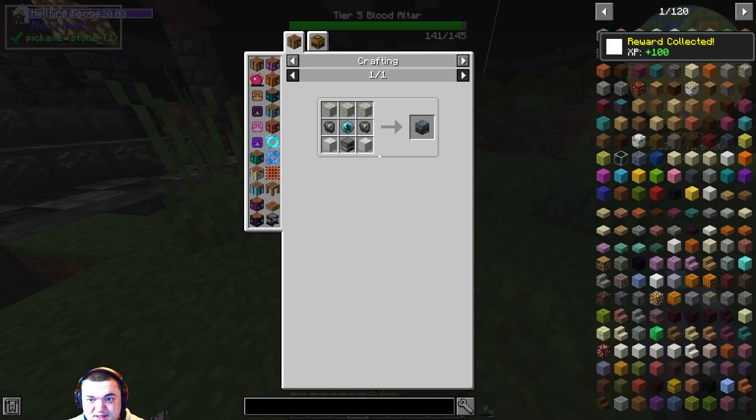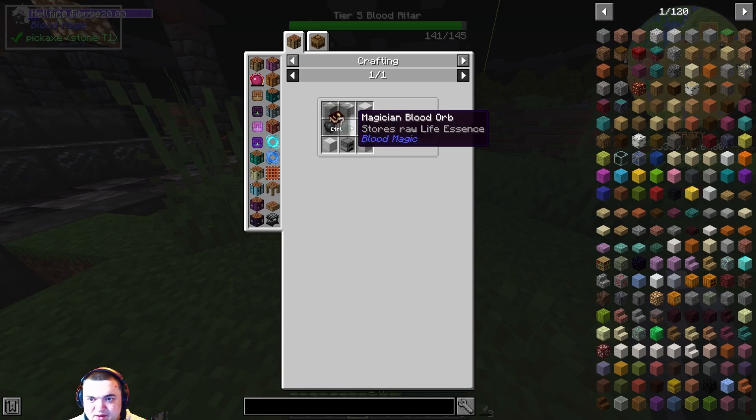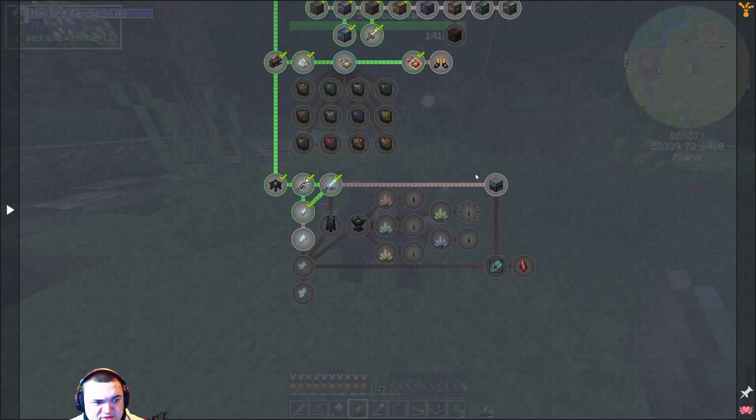Next, we can just get into this. We can actually go ahead and make this — we just need the Slates and Iron. Let me go mining for some Iron real quick, get these Slates, and we'll come back and make this. And I think we can get into the Blood Blocks.